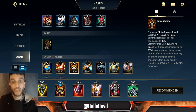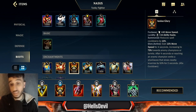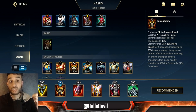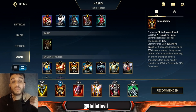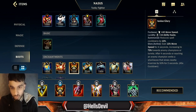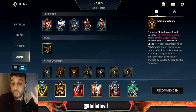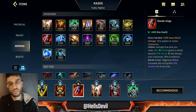Glorious enchant is the best one — whenever you use your ultimate, you activate Glorious enchant and chase down enemies. It's an absolute game changer, which is why I get it as my second item in about 90% of games. With Glorious enchant, Trinity Force, and good farm you can pretty much 1v1 anyone — except champions like Darius who is a 1v1 king. You can even 1v2 a lot of enemy champions.